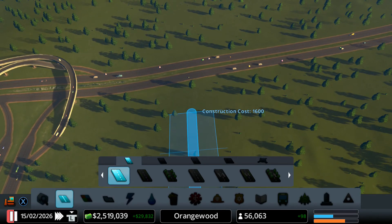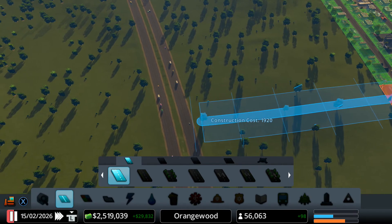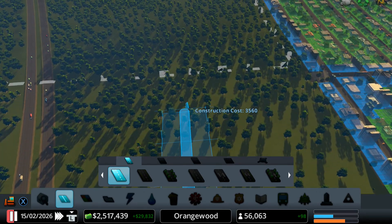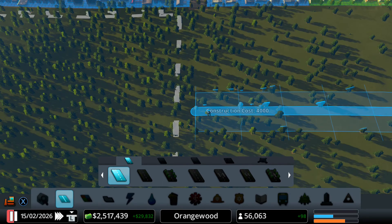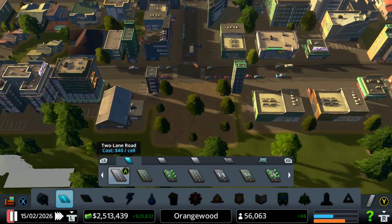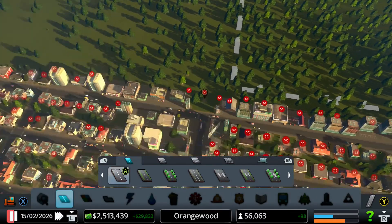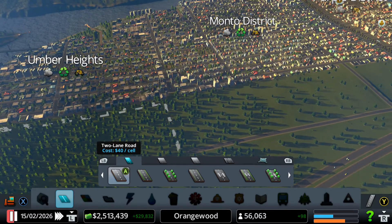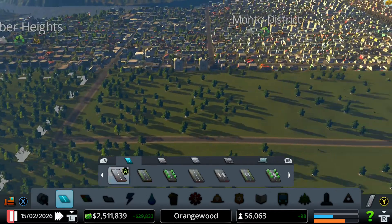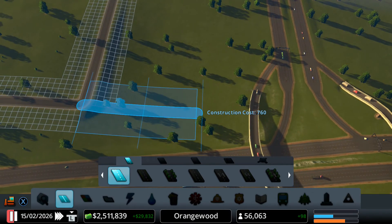I'm not going to build too close to the highway because it's going to produce a lot of noise pollution. Let's go ahead and do that right here and go all the way here. And can we connect that over here? Oh no — there's a park right there. Why did I place that park? That was kind of dumb. But now we can build this road towards here. So now we have a pretty big area that we can start building on.